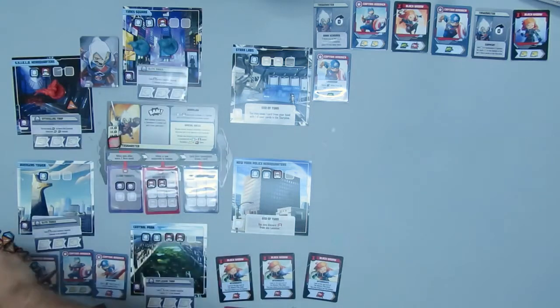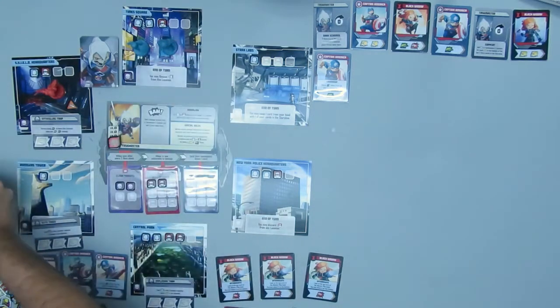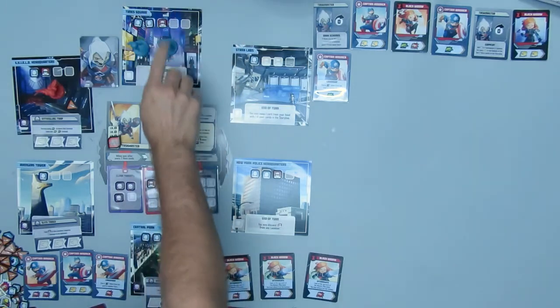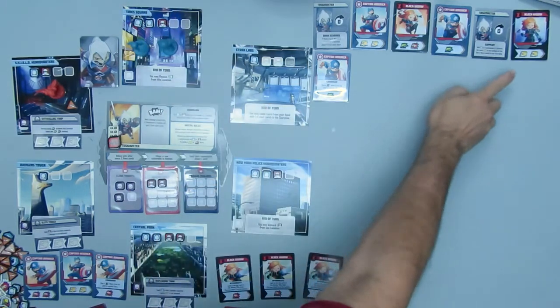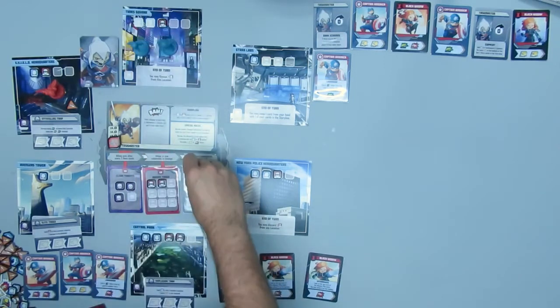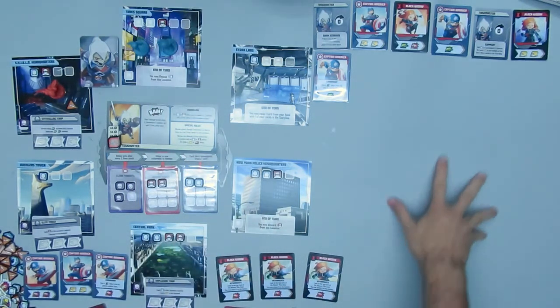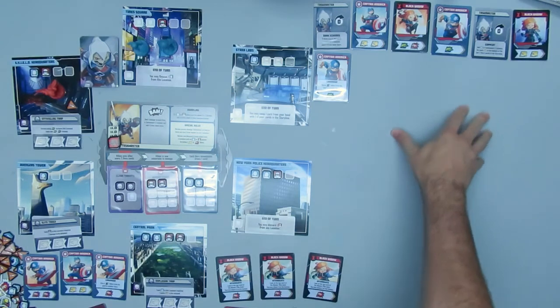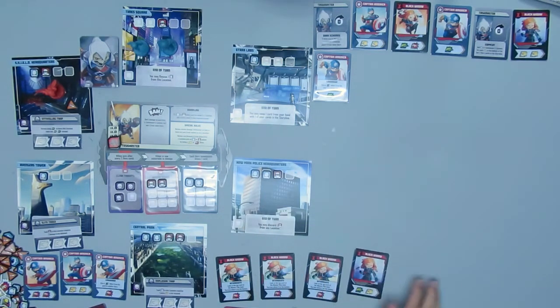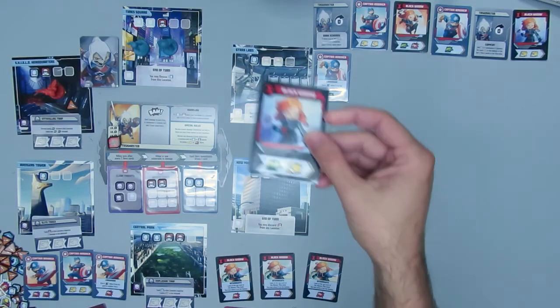I now have three threat tokens on my mission card. The location effect for Times Square is: at the end of the turn, you may rescue one civilian from this location, which I do with the one heroic action. And then I rescue another one by using that location effect. Black Widow's turn.